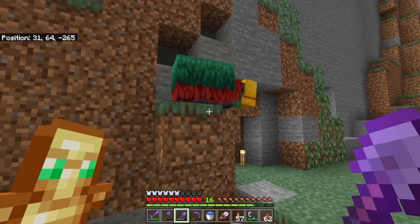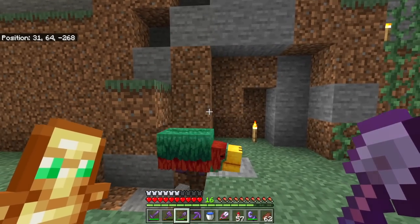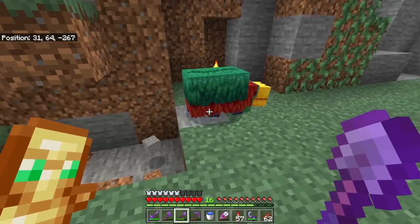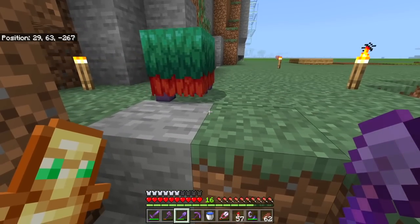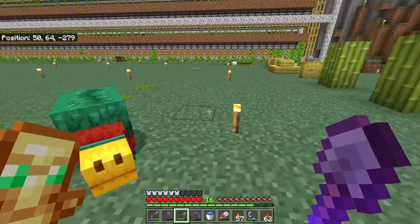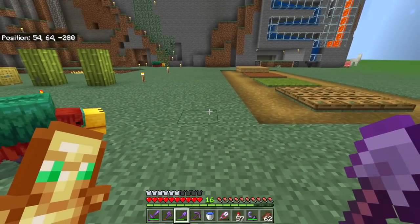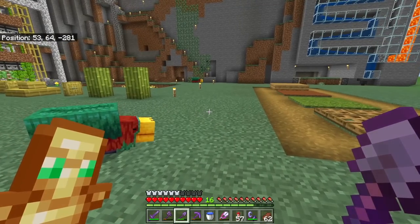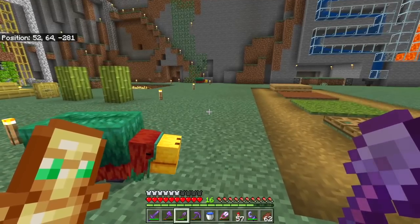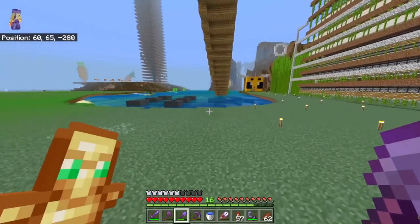Now that the feet are complete, it's time to move on - oh no, don't do it sniffer! Apparently he doesn't mind falling off some blocks. It's time to move on to the rest of the body, which means lots of red is going to be needed. The second one's hatched now! Letting these guys walk around free is a bad idea given how long it took me, but we'll just let that go for now while I do some red concrete building.